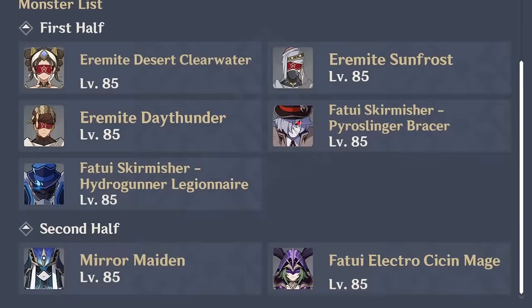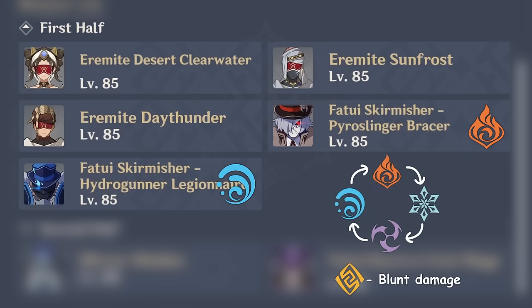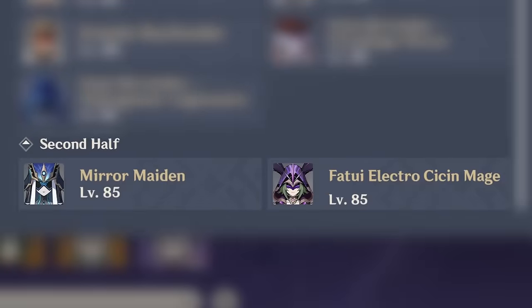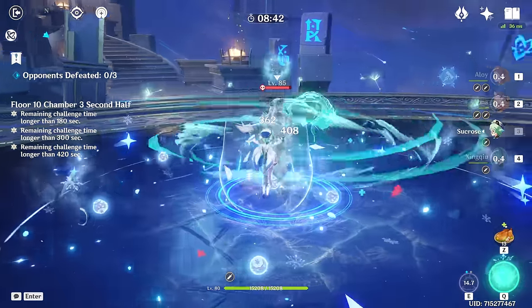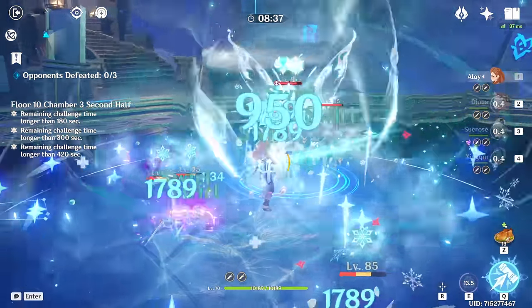Chamber 3 — human enemies all along, you know what that means. At half HP, Fatui skirmishers activate their unique shields, which are susceptible to only one element, taking almost no damage from others. So if you can't kill them quickly, bring Hydro and Electro to counter those. Focus the Hydro guy first since he's a healer. Some form of crowd control and bubbles generated by the Eremite girl can help you with that. For the second half we have enemies with increased Hydro and Electro resistance. Mirror Maiden also has a cooldown-increasing aura, so if you can focus her, ignoring the mages, go for it — but she has twice more HP, so if you lack damage, it's easier to get rid of them first.